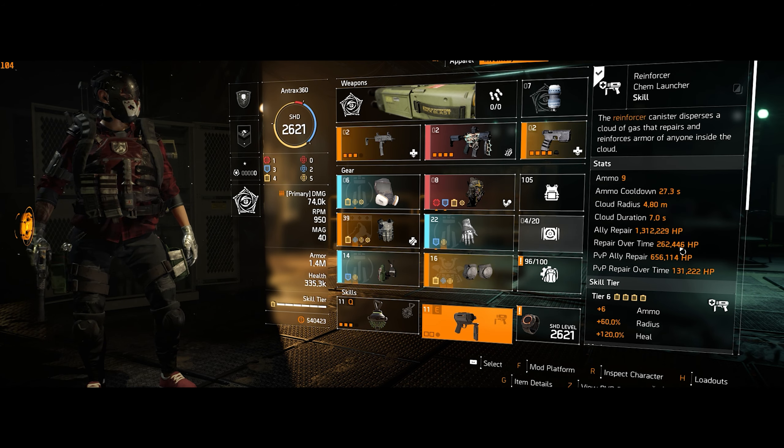If you don't have the pistol at the moment, you could use an SMG. Just remember you're going to be at skill level 5 — if I remove the pistol, the Clamor Tray drops to 598k and the hive to 216k. With the Reformation talent you're going to get that additional 30% skill repair, which I also have on the pistol.